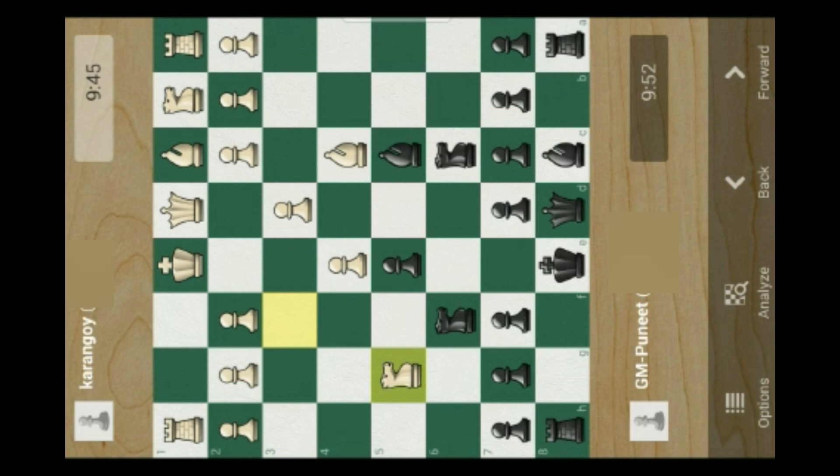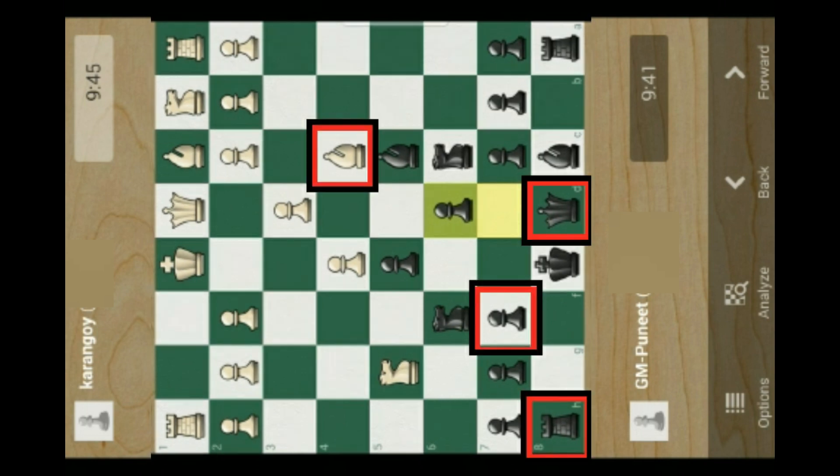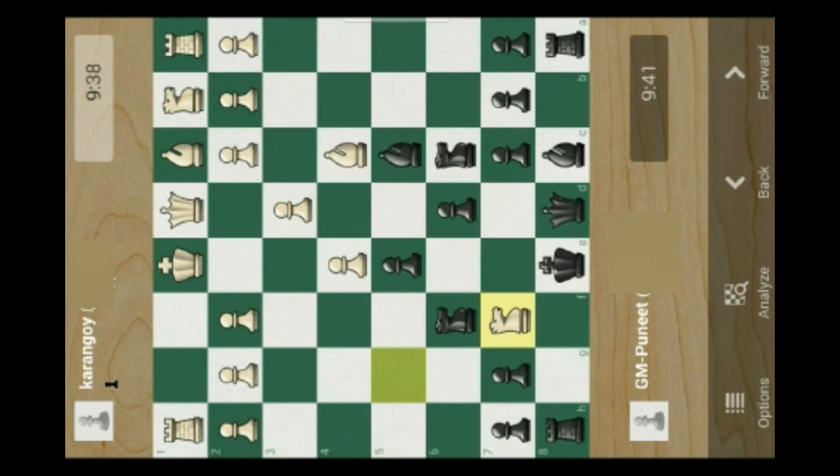I drop my original plan and counter his threat. I push my pawn from d7 to d6, allowing him to attack my pawn at f6 and give me a dangerous knight fork between my queen and rook, with the potential point of his bishop at c4. And he performed that way.